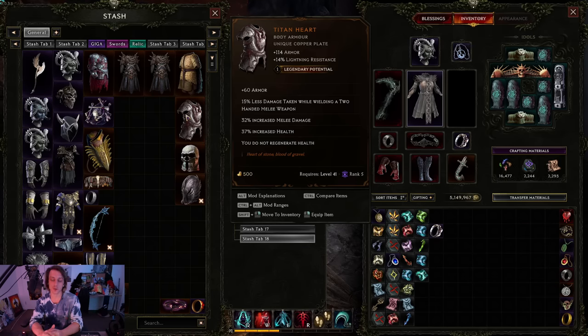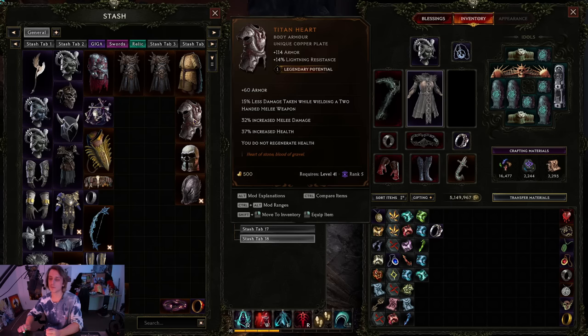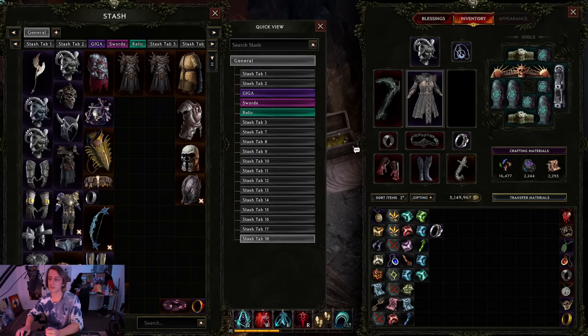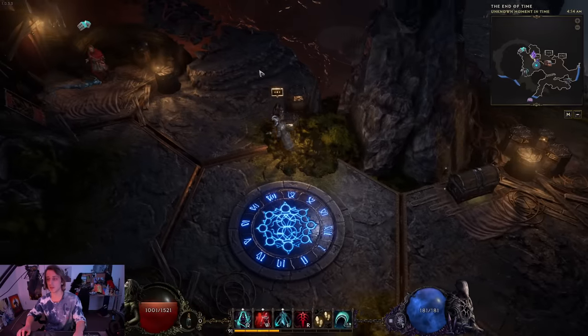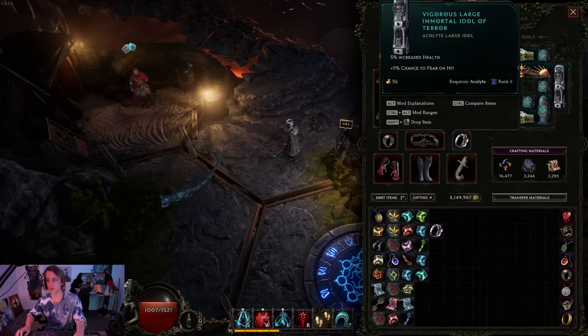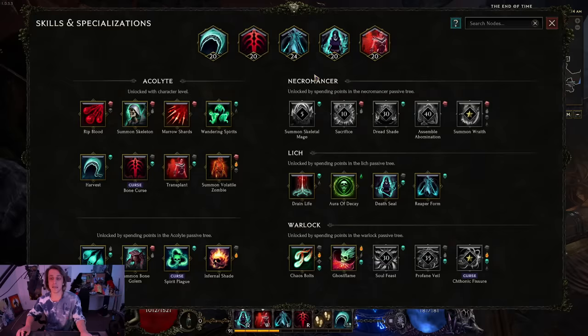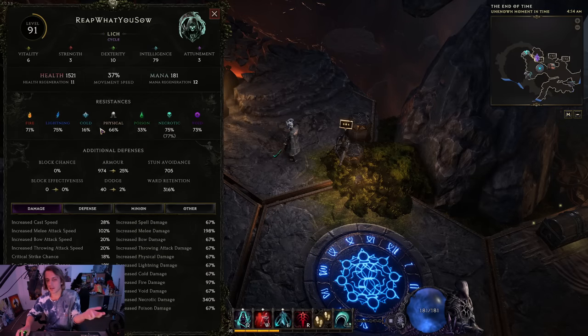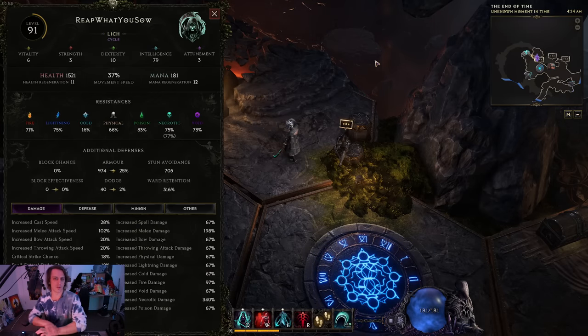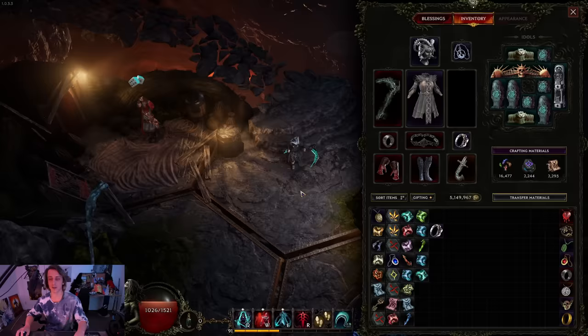Ideally we'd be putting a plus Reaper Form mod on one of these pieces instead. Titan Hearts are a really good item for two-handed builds, especially since we don't regen health - we are leech-based. If I can get a 2 or 3 LP one and put a couple of mods on there it should be a lot better. Our stats are decent though I've been suffering with 16% cold resistance. I'm pretty tanky aside from that and still trying to fix some resistances and make a few upgrades here or there.